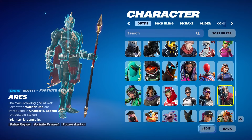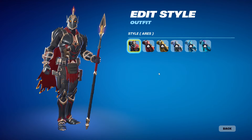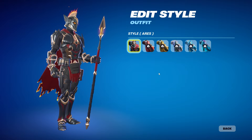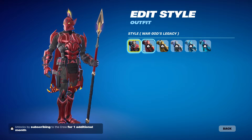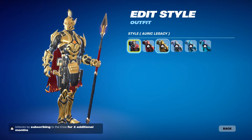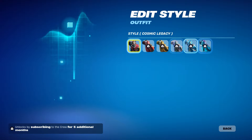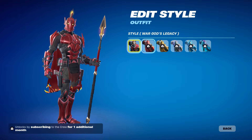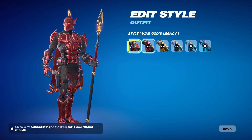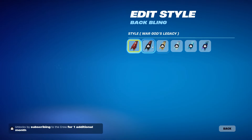Let's take a look at the skin — Aries does have edit styles. The way crew packs work: every consecutive month you're a member, you unlock additional styles. Next month you unlock War God's Legacy, then Auric Legacy the following month, then Phase Legacy, Rhyme Bound, and finally Cosmic. They're keeping a similar theme — there's always like a galaxy version and a rhyme variant. War Gods looks really cool and might be specific to his set.